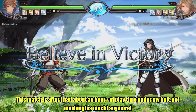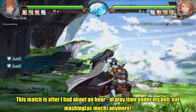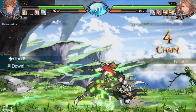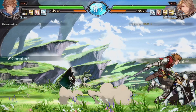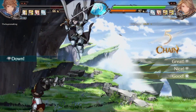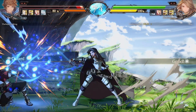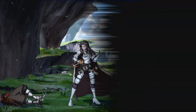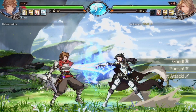Unlike most anime fighters, there is no Gatling system, no dial-a-combo — light doesn't go into medium doesn't go into heavy. It is single hit, so there is an auto-combo system, and it's literally light-light-light, or medium-medium-medium, or heavy-heavy-heavy. All those are special cancelable so you can go right into a special from there. As far as mixing light, medium, and heavy together, that doesn't exist in this game. There might be links — I haven't found any in my initial testing — but it's very simplified in that regard.